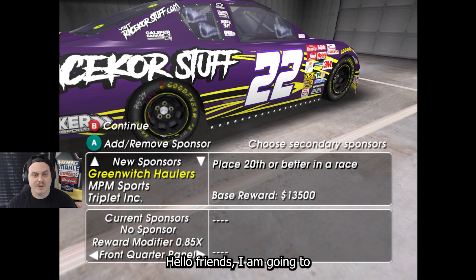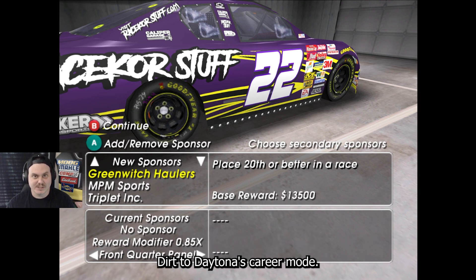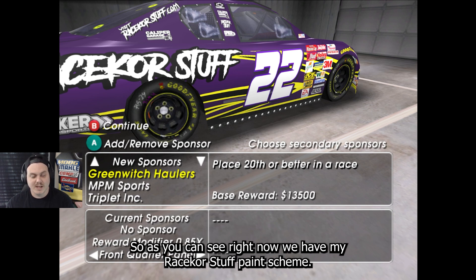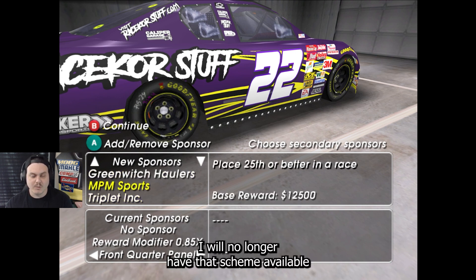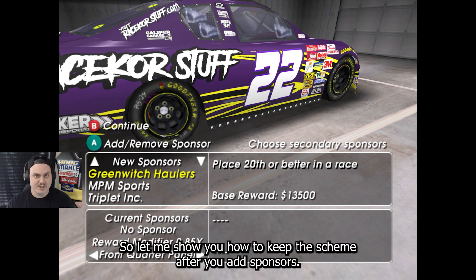Hello friends. I'm going to try and show you in the Dolphin Emulator, playing Dirt to Daytona's career mode, how to keep a custom paint scheme that you put in. As you can see right now we have my Racecourse Stuff paint scheme. Once I start signing these other sponsors I will no longer have that scheme available because the game is loading a different texture. So let me show you how to keep the scheme after you add sponsors.